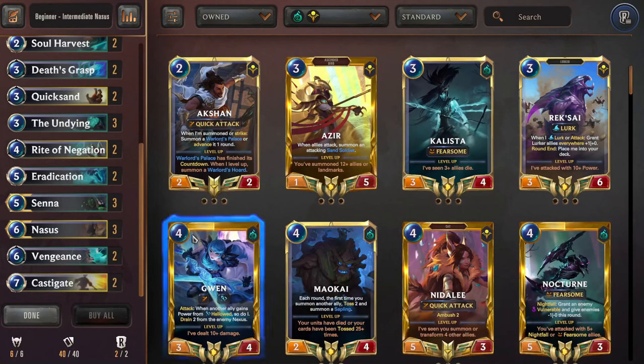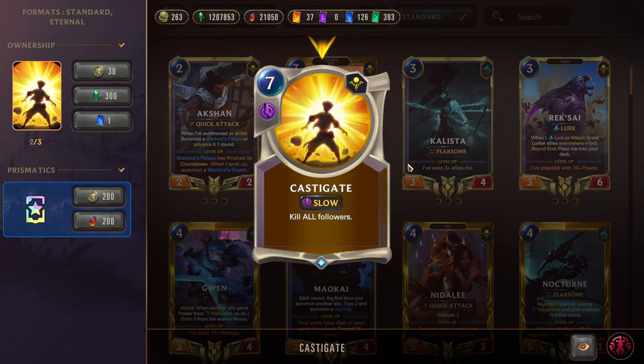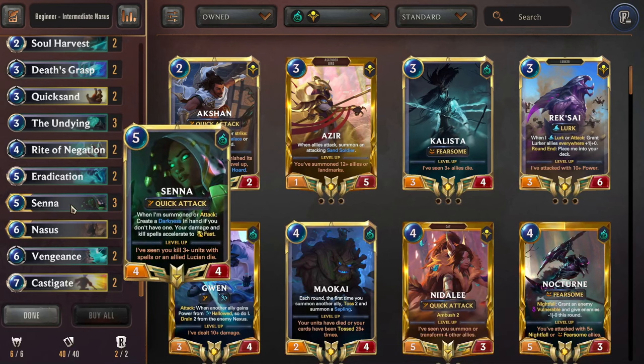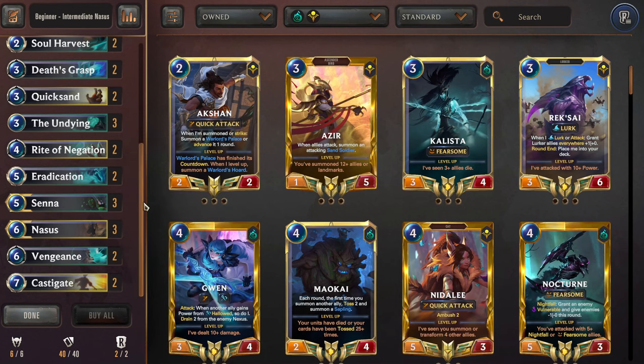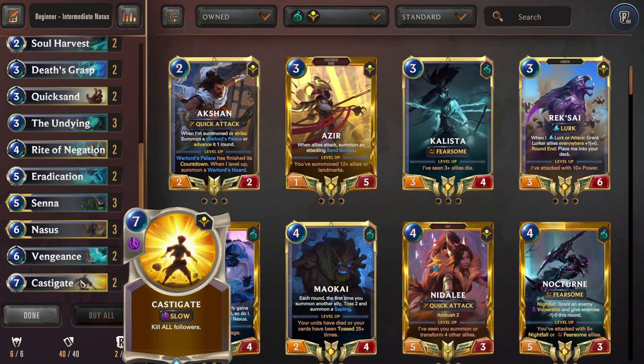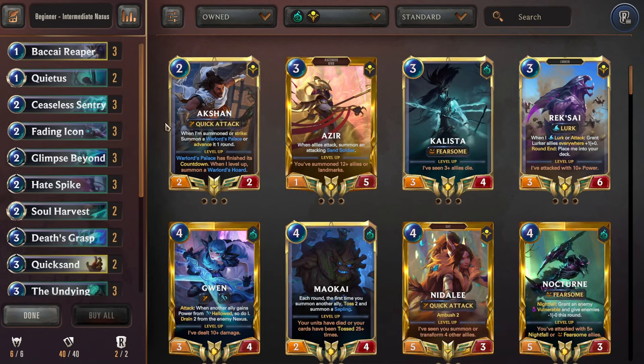We have two Vengeance, of course. And Double Castigate — this is a really big AoE that kills all followers. So if the opponent has set up a bunch of followers and isn't playing a champion-reliant strategy, you can just spend 7 mana to kill everything. It's like a faster and more efficient Ruination depending on the board state. And you can also make this fast speed with Senna. Senna dodges Eradication and Castigate while making them both fast speed — a really cool synergy this deck has that Darkness doesn't.